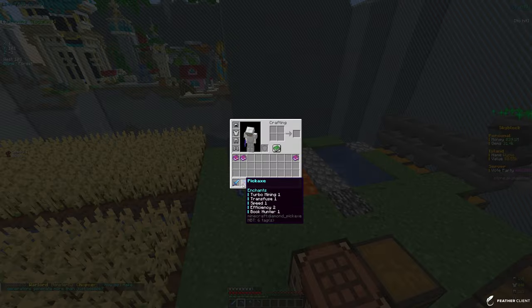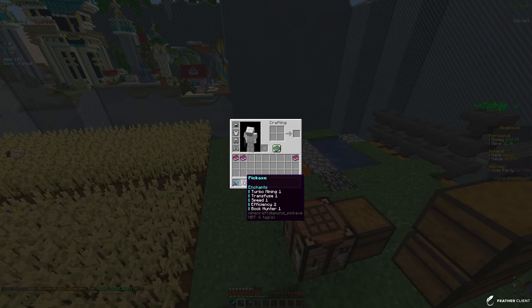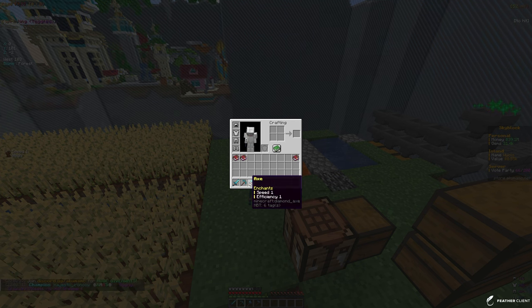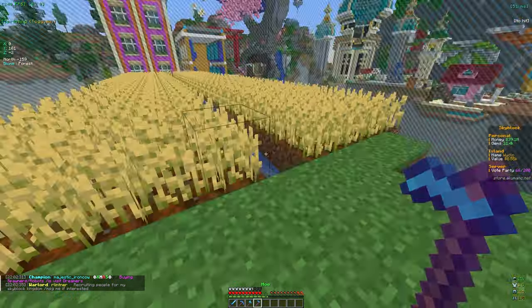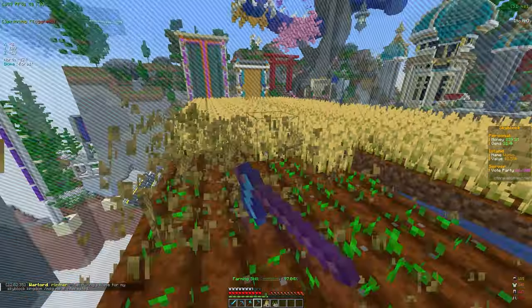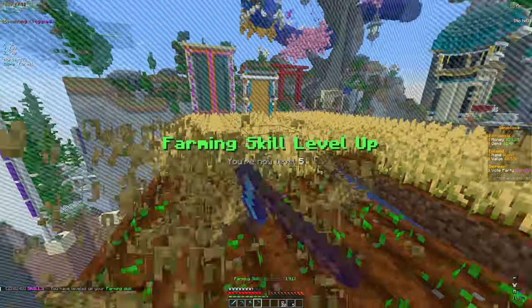On our pickaxe we have turbo mining one, which gives you a chance to proc an instant mine. Transfuse upgrades the ore you mine to a higher ore, speed gives you more speed when walking around, efficiency two helps you mine faster, book hunter gives a chance to get more books when mining. On the hoe we got XP finder, which gives more XP.